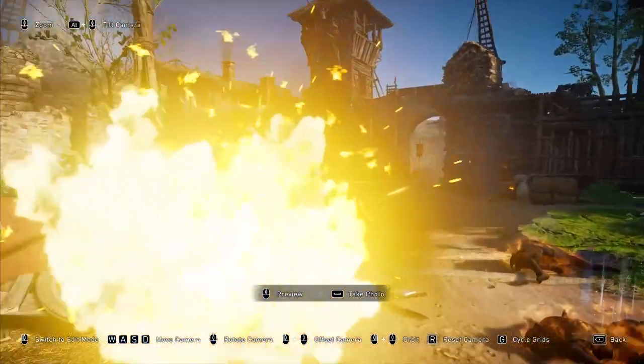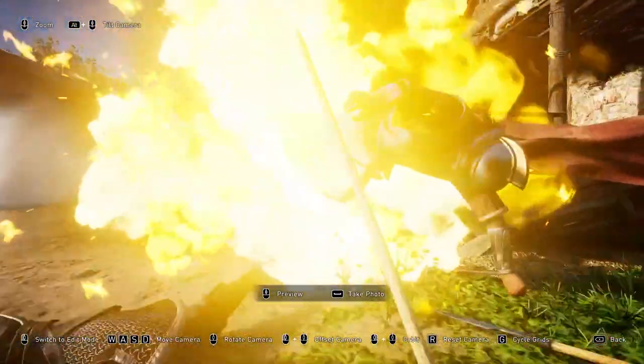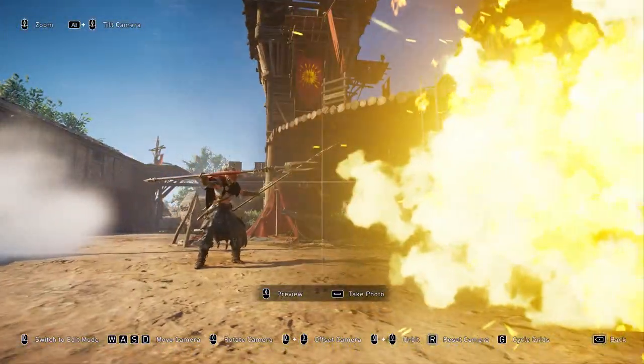It's also a way to throw enemies off cliffs and watch them explode as they fall to their death. You can use this ability in a few different ways.